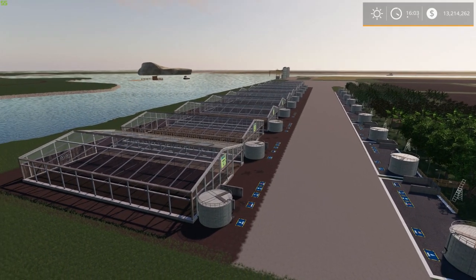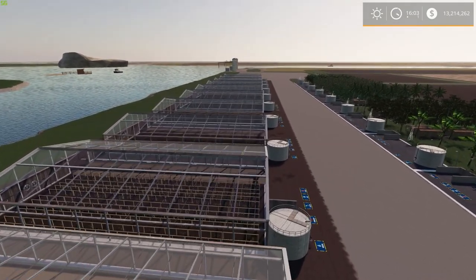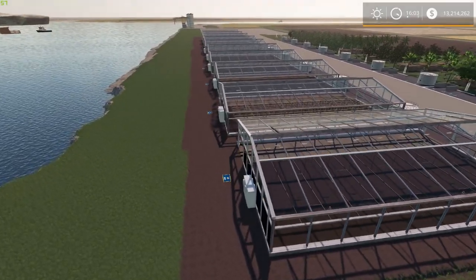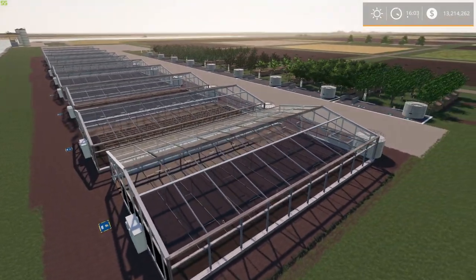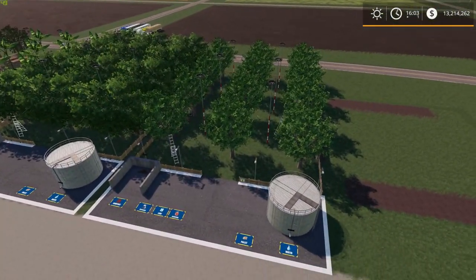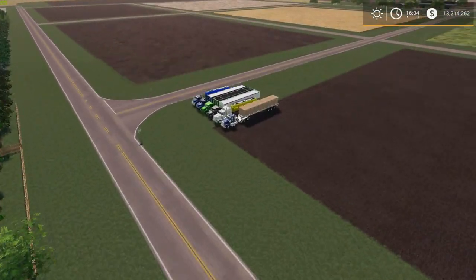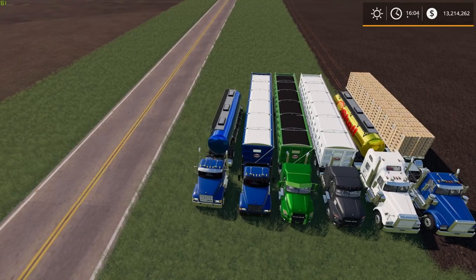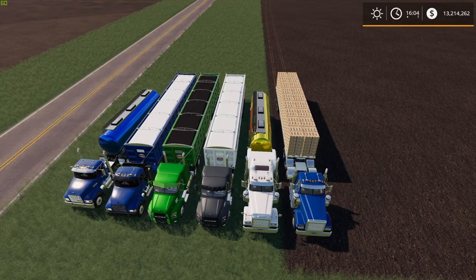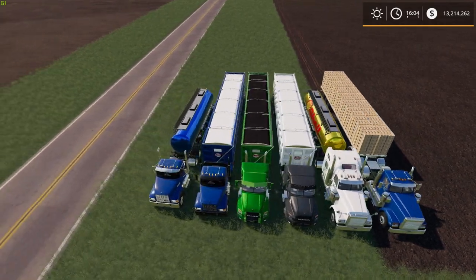It can be a little tricky getting these perfectly lined up, but overall not too bad. The pallets for the greenhouses will have to be dropped off in the back, and the orchards over here are all set up — all your ingredients are put in the front. So we have herbicide, dry fertilizer, compost, lime, water, and pallets — six different items. Let's go ahead and start filling these up.